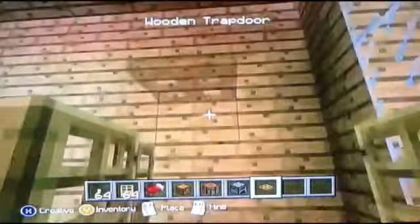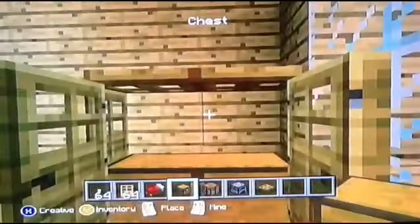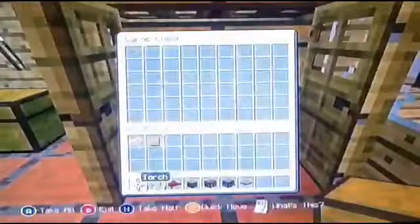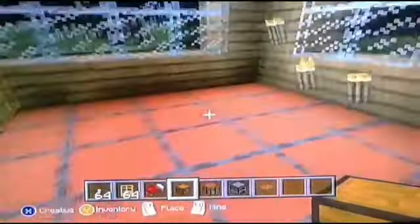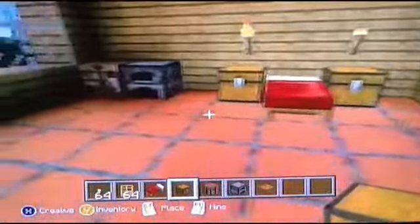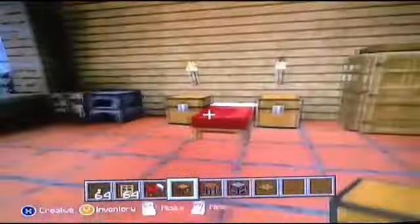Place the trap doors facing outward and put chests inside the closet. You can put all your belongings in there — plenty of room. You could also add more chests on top of the walls, or if you really want, dig down to make a basement. But I'm not going to do that. The house is complete!